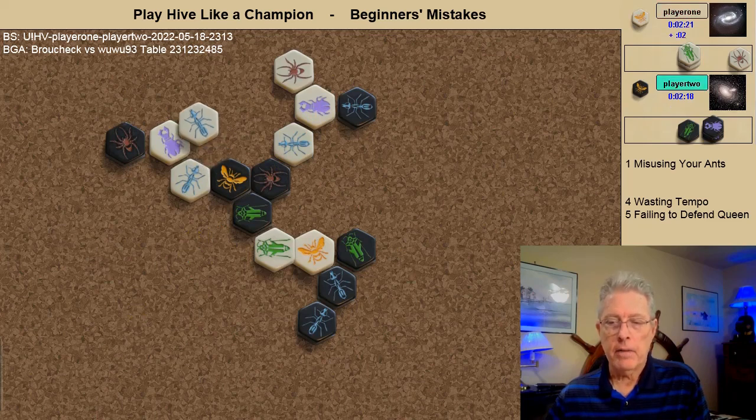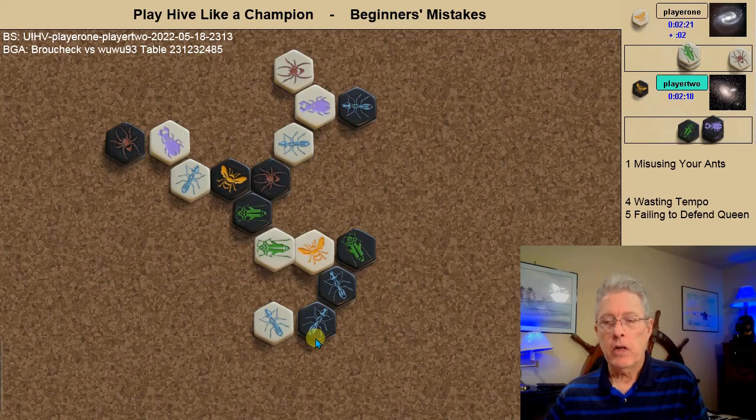White takes advantage of that, pins the black ant, and at the same time opens up an angle of attack for the white spider. Very informative here on white pinning from this spot — you may ask why not do an inline pin — but white in this position also places a block on this kill spot. So that was a good choice of pinning by the white ant.